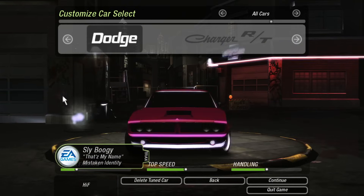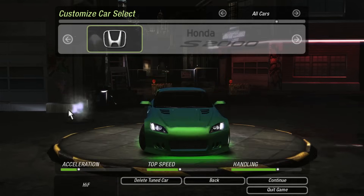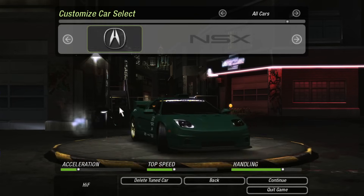Here are some of my custom creations using these cars. However, some cars don't have certain customization options, such as bumpers, lights, carbon fiber, stereos, wide bodies, doors, and hoods. None of these cars can have any vinyls as well, although decals still do work.